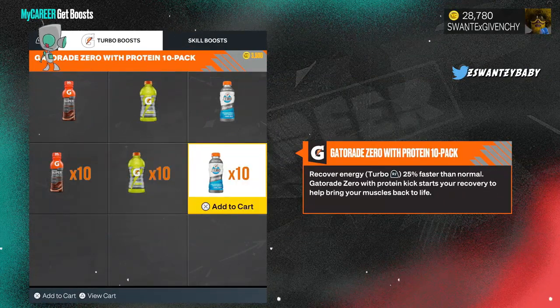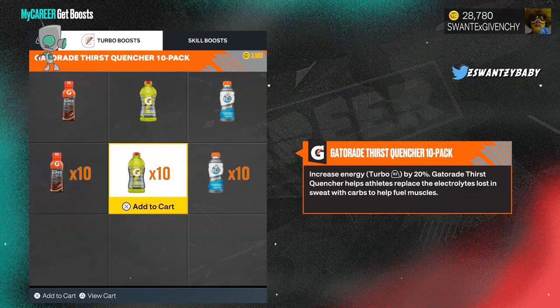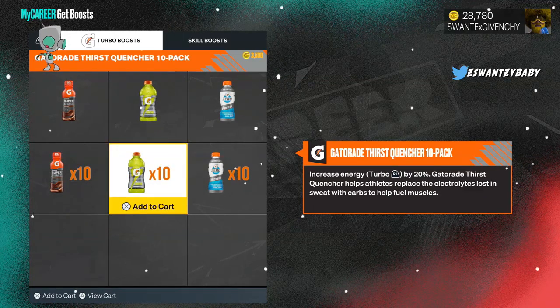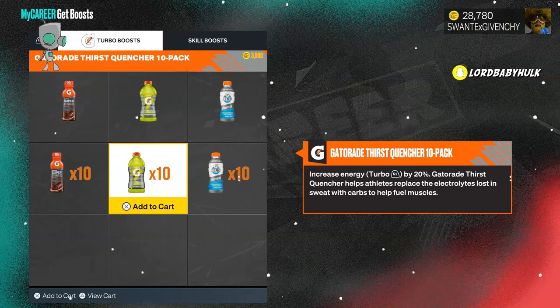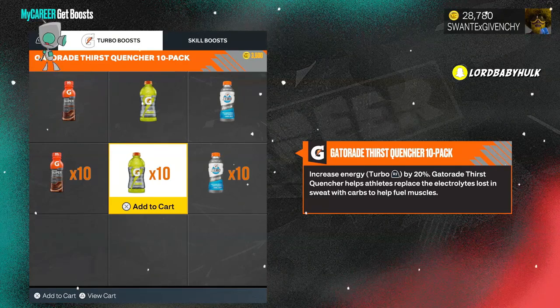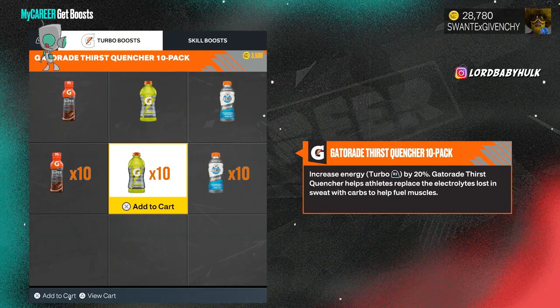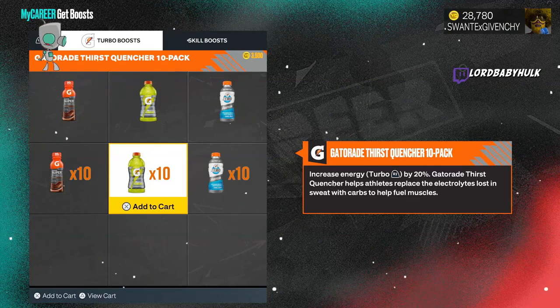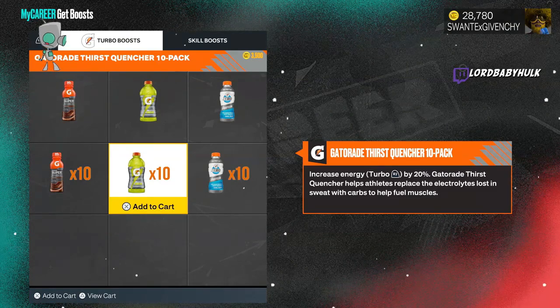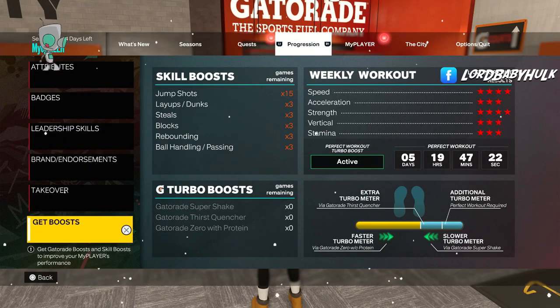Also, if you get the Gatorades, they will help you. Gatorade is very important — the more stamina you have, the less your jump shot changes. It makes it easier to time and have a more consistent jump shot, instead of it going to straight RNG where you're guessing what animation you're going to get. Also, get Gym Rat if you can.